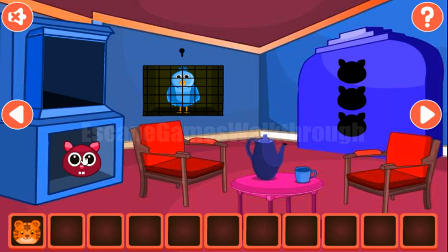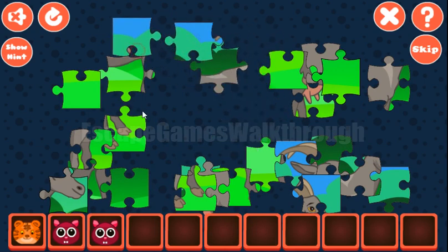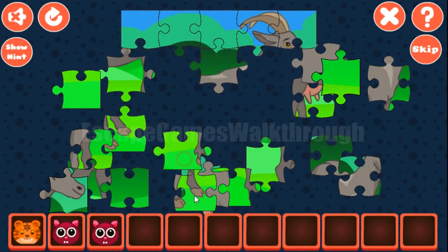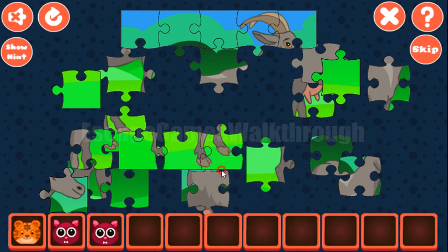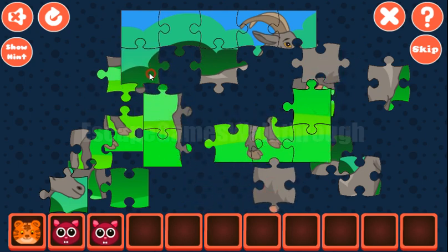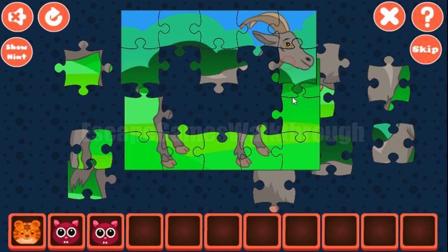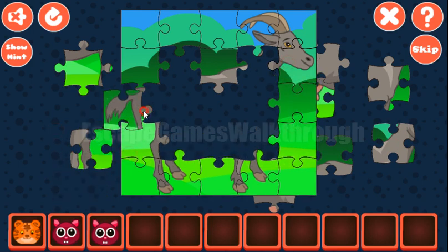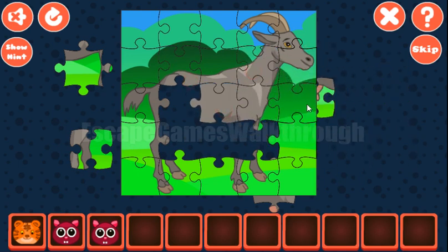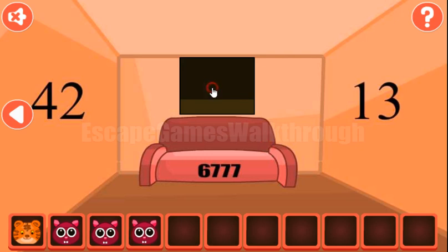It is solved and we've got the cat. Here's another cat and one more puzzle to solve. It's a common jigsaw puzzle. So let's just make it. The top border is completed. Now let's make the bottom row and the other sides. All sides are done and now we are to fill the inner tiles. That's also done and we've got one more cat.